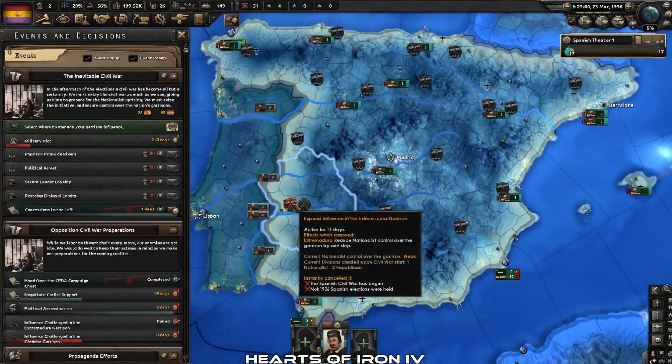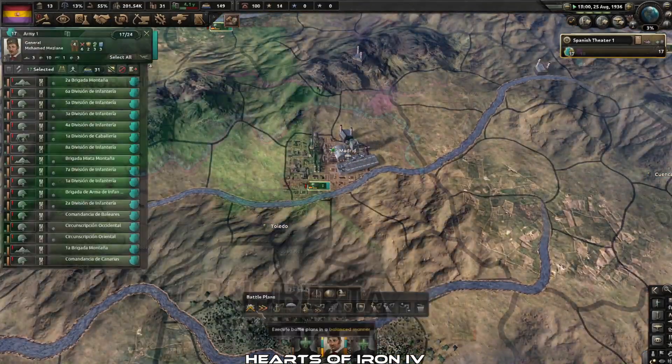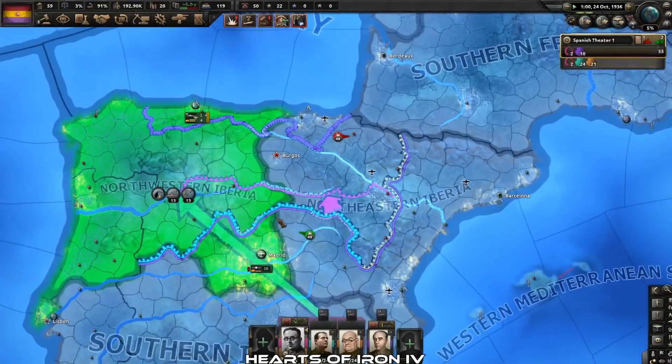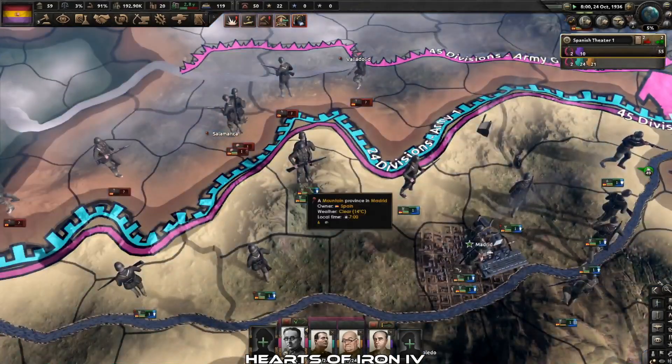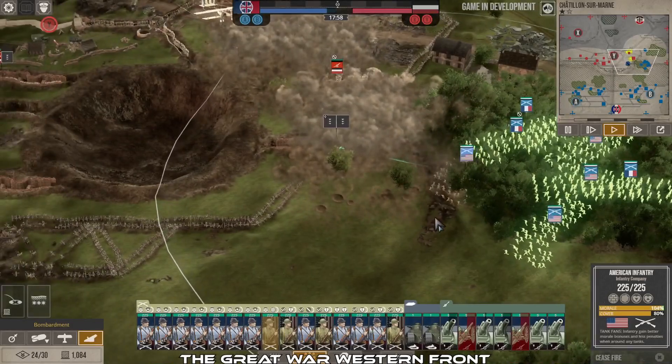Hearts of Iron IV is a combination of a 4X game and a war game that needs no introduction to a true war gamer. It offers an amazing war game experience, allowing you to control any nation in World War II. You will be building factories, handling diplomacy, dealing with world tension, and more.